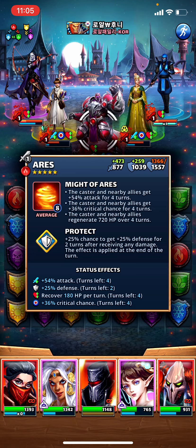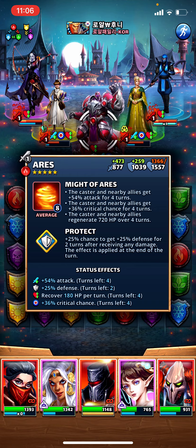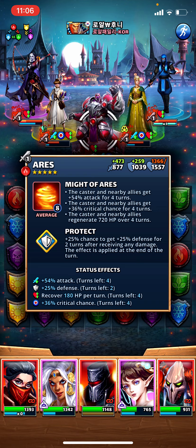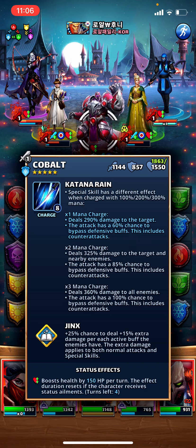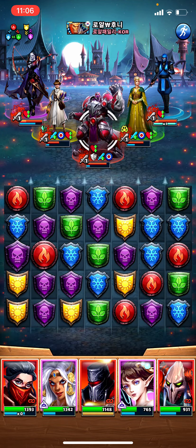Aries, who is kind of a washed-up hero at this point, has a stronger heal than she does - only to three heroes - and you can see these ones are still 150 per turn. I'm going to try not to kill her.